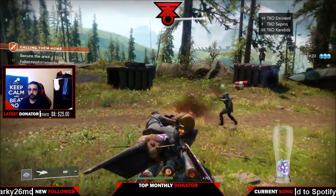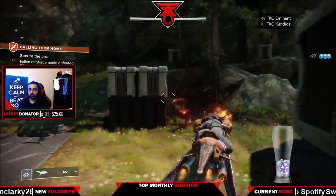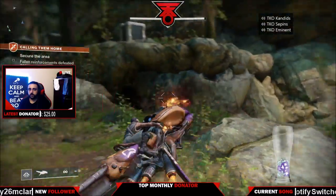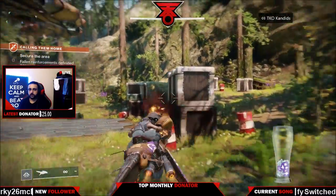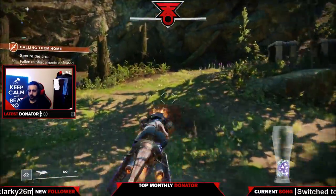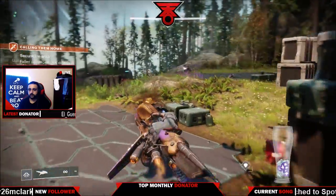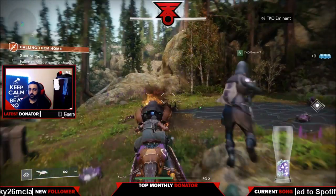What you essentially have to do is just open loot chests. It does not have to be a public event loot chest, it doesn't have to be any specific high-target enemy loot chest — all it has to be is a loot chest. Go around, pick them up, and you'll get a random relic pertaining to your character.